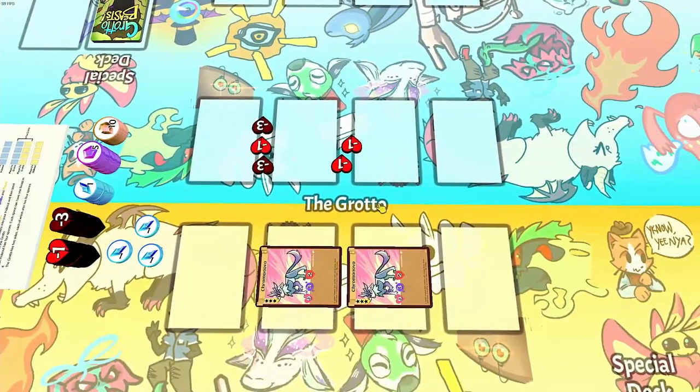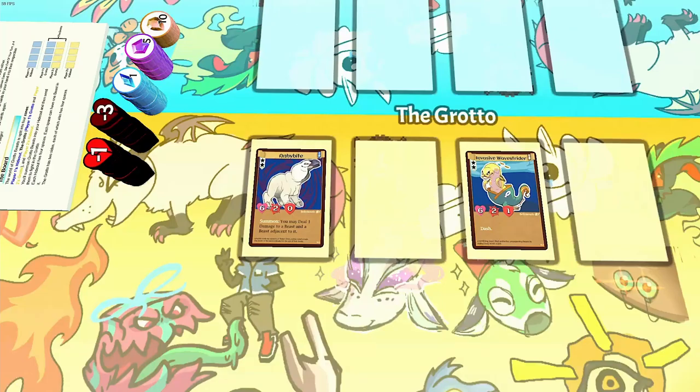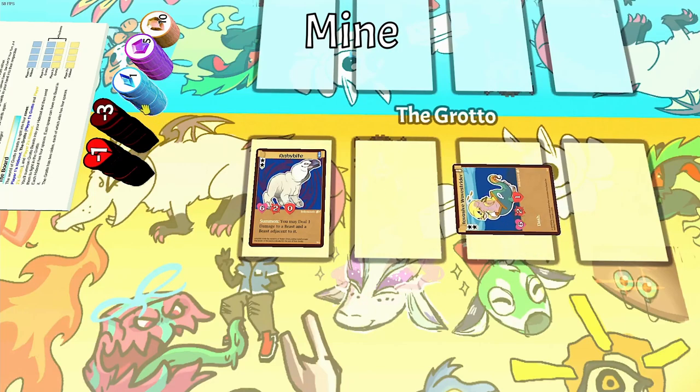Attacking is the best way to foil your opponent's plans, and it can net you a load of crystals, so be sure to do it often. The last, and by far the simplest, action is Mine. Just exhaust an allied beast in the grotto, and you'll earn one crystal. Plain and simple. Mine when you've beaten your opponent out of the grotto to score big and pull ahead.